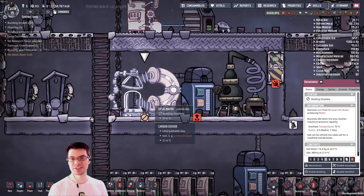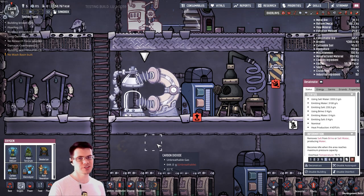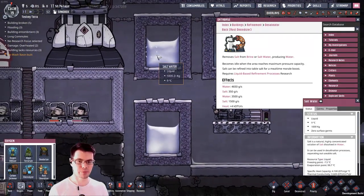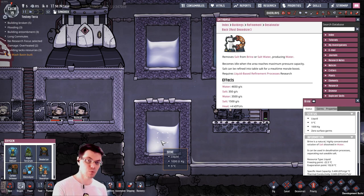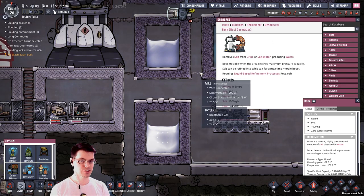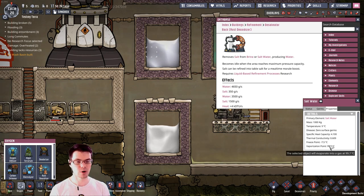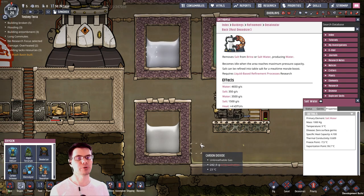Speaking of salt, another machine is the desalinator. It takes in salt water and outputs clean water — a lot like a water sieve or carbon skimmer, but for salt water. It works with either brine or salt water, which are two different liquids now in the game. Salt water is 98% water and 2% salt; however, brine is 80% water with 20% salt. The two ways to separate water from salt are either using the desalinator machine or heating it up to the point where it boils off. Brine has a thermal conductivity of 0.6 and specific heat of 3.4; salt water has a specific heat of 4.1 with thermal conductivity of 0.6.